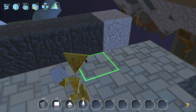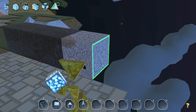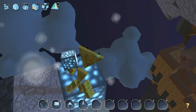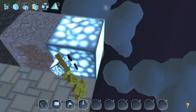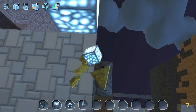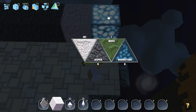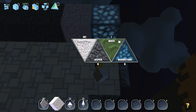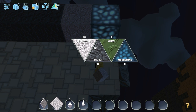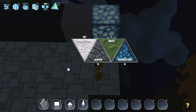Maybe I'm out of Jasper now. Let me check my materials quickly. I am indeed. I have Moonstone. Let's see if we can make it across on the Moonstone. I don't know, this seems more valuable. We only have like a flat square of Moonstone — we had six in our inventory but we used six to make the cube. I totally understand that now. Let's mine some more materials then while we're here. I spend a lot of my time in this game just trying to figure out what the hell I'm supposed to do, a lot of times falling to my death.